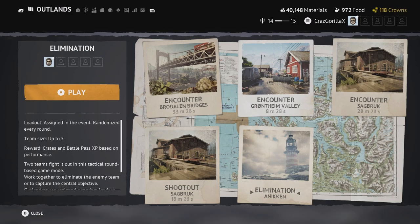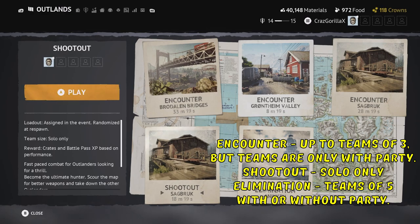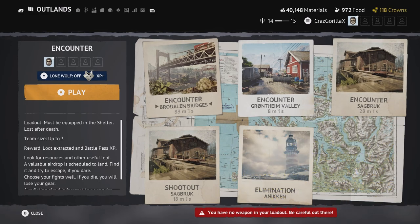For elimination you can have five people in your party. For shootout you can only do it solo, and for encounter only teams of three. Under the game mode you can see the map name and the time cycle. There are several different maps in the game — I think about 10 or 11. You can only play three different maps during the current time cycle.